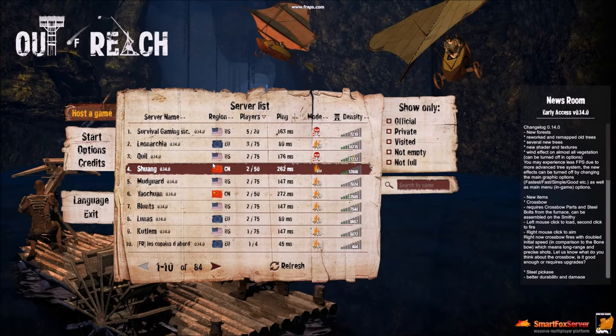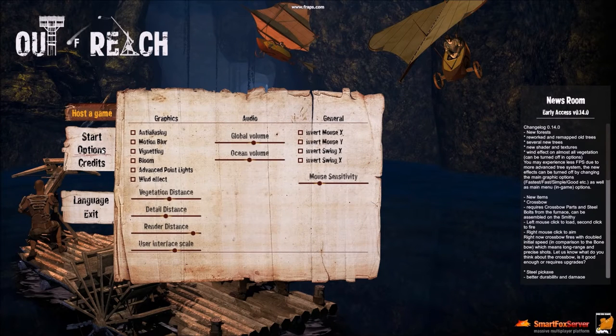First thing you should do if you're a competitive player who likes to PvP: go into the options menu before you select a server and take out the wind effect, because all that tree movement will distract you and you won't see players running around. Turn that off — that's your first tip.